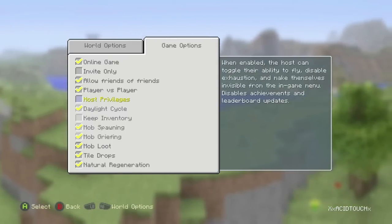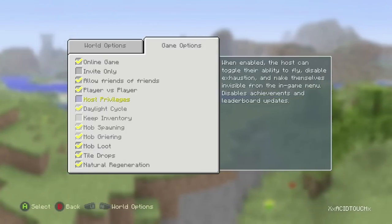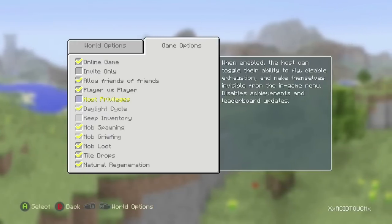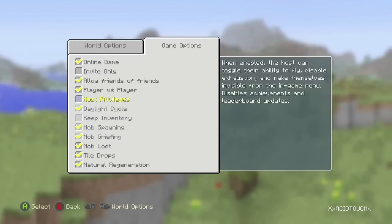They also have natural regeneration — you can turn that off and you'll regenerate a different way. That's about it for this video. If you guys did enjoy, please leave me a like and subscribe to my channel if you haven't already, because hey, it's free. This is Assetouch and I'm signing out — peace out you guys!